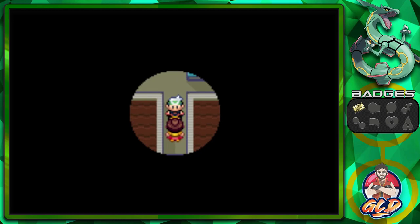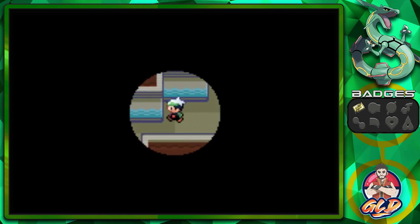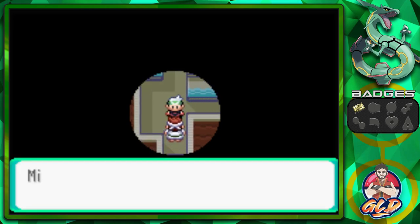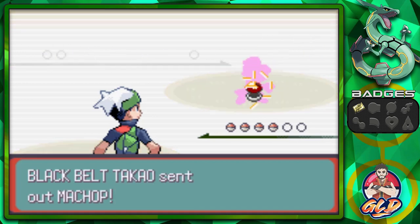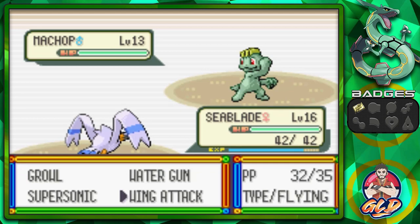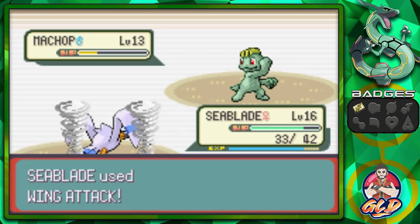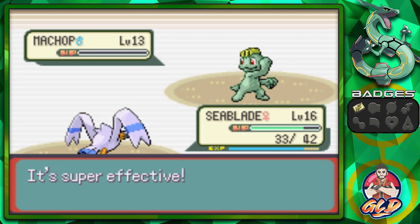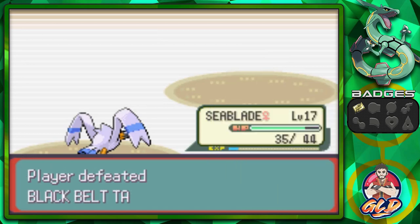As you guys can see, the light got a little bit bigger. There are no Pokemon trainers right here, but always prepare for a double battle just in case. Here's one — taking on Black Belt Takao, and he's coming out with his Machop. Fighting type Pokemon are very, very physical. Going up against them with normal types is going to mess you up. Seablade is doing his job — wing attack for the win. Seablade growing to level 17. We have defeated Takao and it is now a little brighter in here.